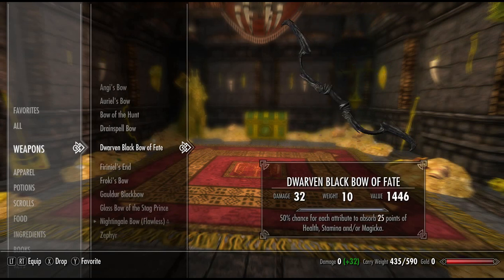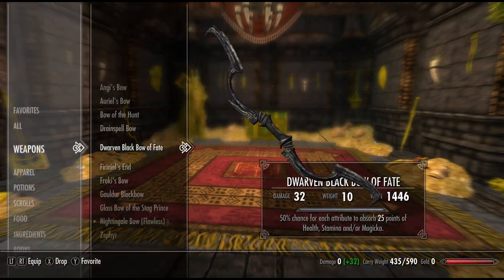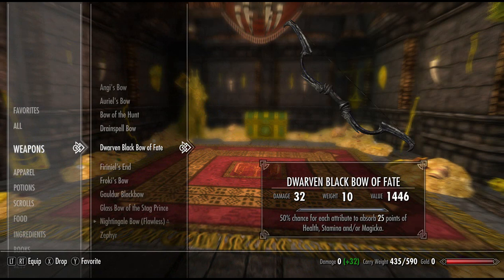We have the Dwarven Black Bow of Fate with a base damage of 13. Very cool looking bow — I think that's the same skin as a dwarven bow, but of course black. It's unique in the fact that it's black. 50% chance for each attribute to absorb 25 points of health, stamina, and/or magicka. That is a very, very powerful enchantment. The absorption enchantments are the best. That is a very powerful bow, considering you'll be shooting more than one arrow into an enemy during a fight.